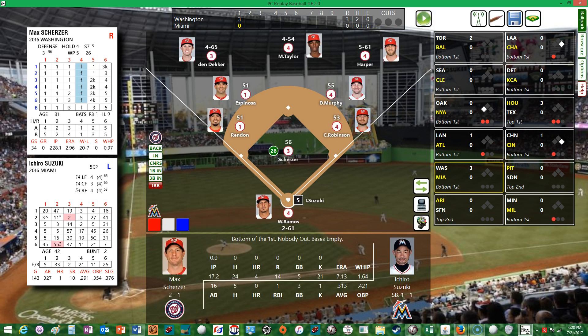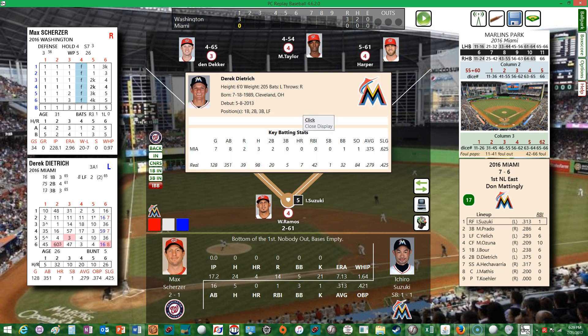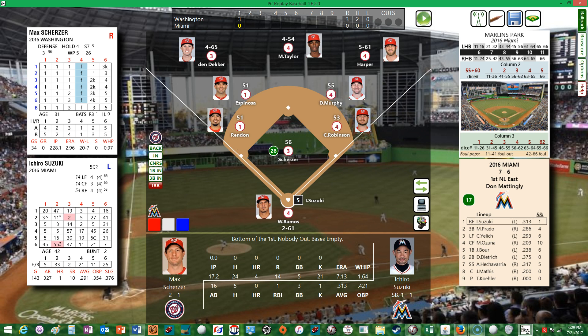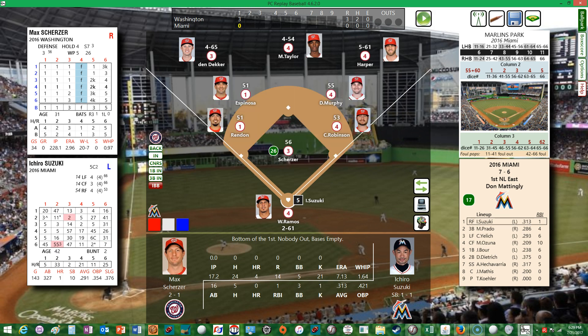We head to the bottom of the first, Washington leading 3-0. The Miami lineup: Ichiro Suzuki bats first in right field; Martin Prado bats second at third base; Christian Yelich bats third in left field; Marcell Ozuna bats fourth cleanup; Justin Bour bats fifth at first base; Derek Dietrich bats sixth at second base; Adeiny Hechavarria bats seventh at shortstop; Jeff Mathis bats eighth at catcher (playing in place of J.T. Realmuto); and pitcher Tom Kohler bats ninth. Giancarlo Stanton has the day off today — he normally occupies that cleanup spot.